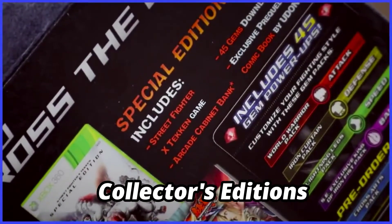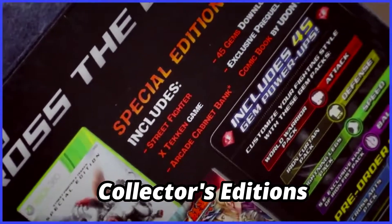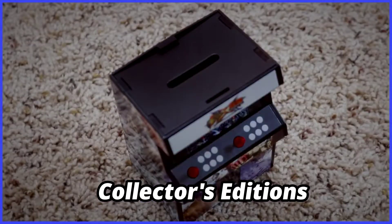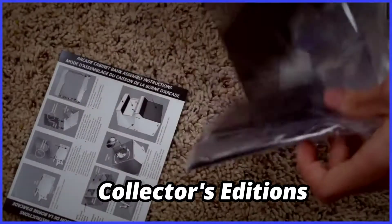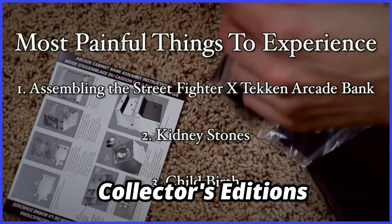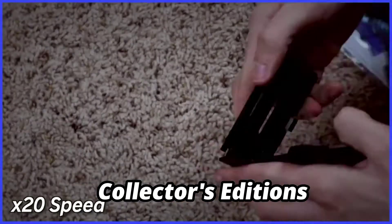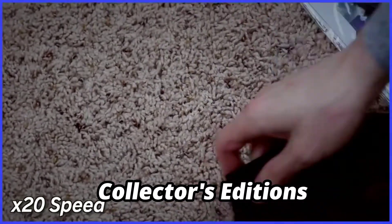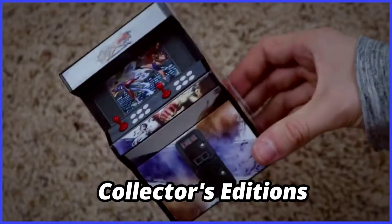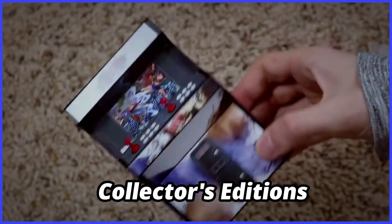However, it's all about the Street Fighter X Tekken arcade cabinet replica piggy bank. It's a plastic non-functioning arcade cabinet you can drop some coins into. You have to assemble this yourself — and I'll rank it alongside childbirth and kidney stones. This thing is dreadful to put together. You have to apply so much pressure to these pieces, and it never feels like you're doing it correctly. But in the end, it's alright — kind of cute.